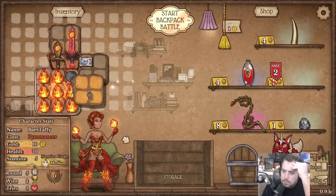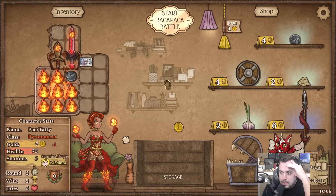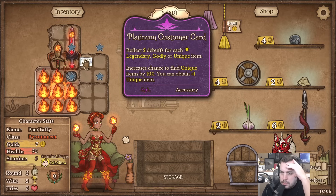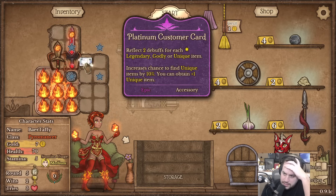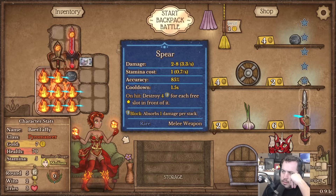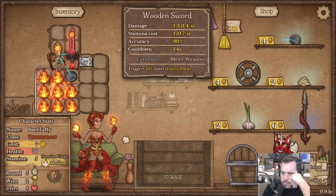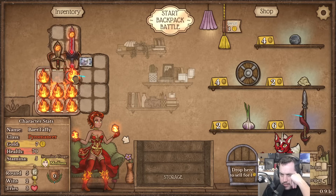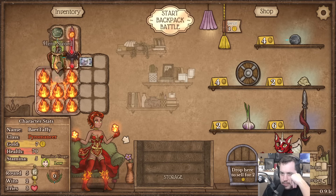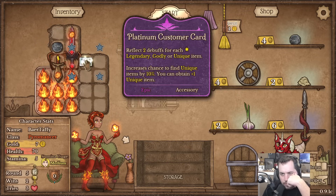I'm gonna grab this backpack leather bag and re-roll again, looking for the real good stuff. This sadly doesn't increase your likelihood of finding anything but unique items, so we're just gonna have to get lucky. I'm gonna flip this guy around so we can get the burning thing in there, and then I could do the same with the other one but I wouldn't have the slot open.